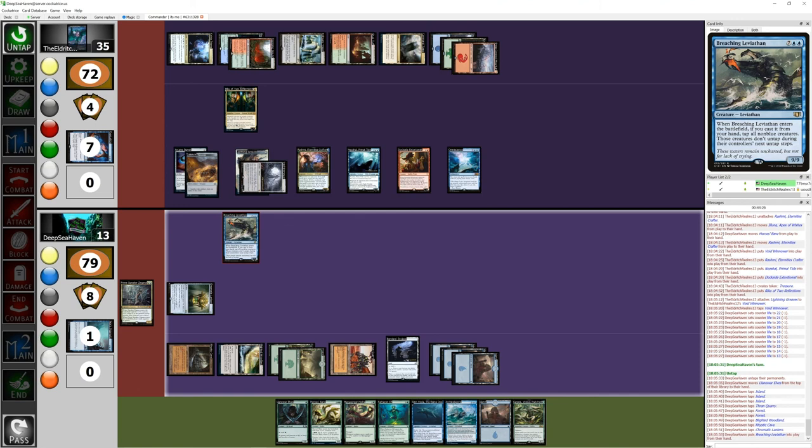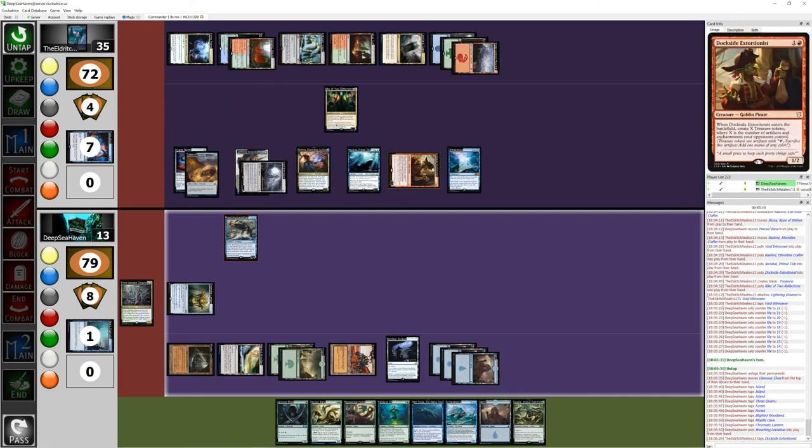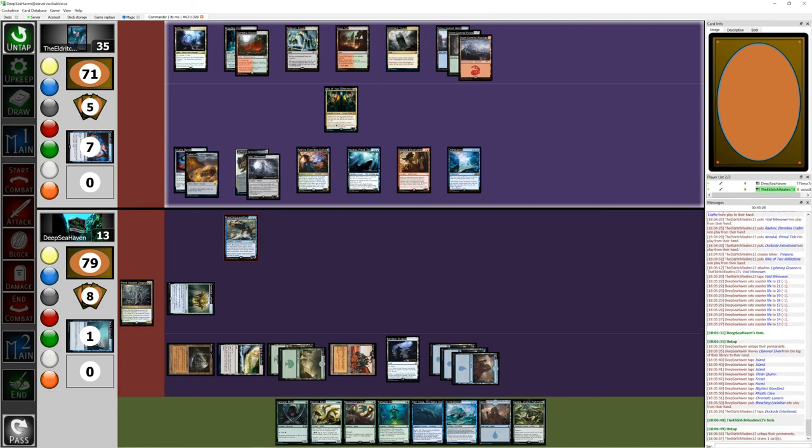Breaching Leviathan — all non-blue creatures get tapped and they don't untap during their next untap phase. Yeah, I can't let that happen. You gotta let me play, man. You're tapping everything. Cast it from hand — tap all non-blue creatures, they don't untap during their controller's next untap step. That's not too crazy an issue for me. It literally just tapped down Dockside Extortionist — everything else has blue in it. Void Winnower was already tapped, so since he wasn't tapped by the effect of Breaching Leviathan, he'll untap next turn. I'm gonna have to pass — this is GG. I can't do anything about this, this is so unfortunate. I've been sitting on Omniscience since turn one, waiting to get the mana for it.